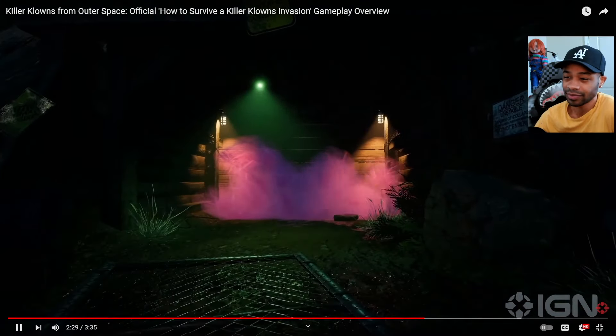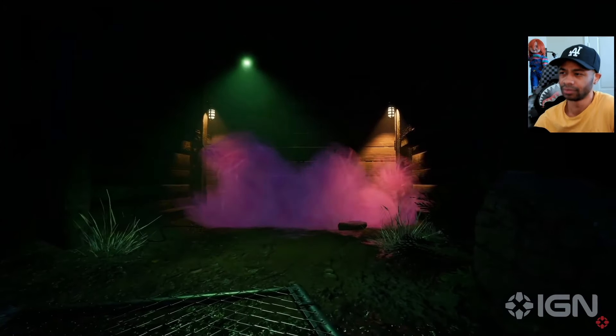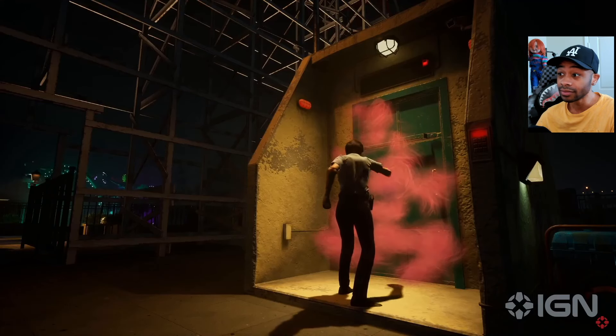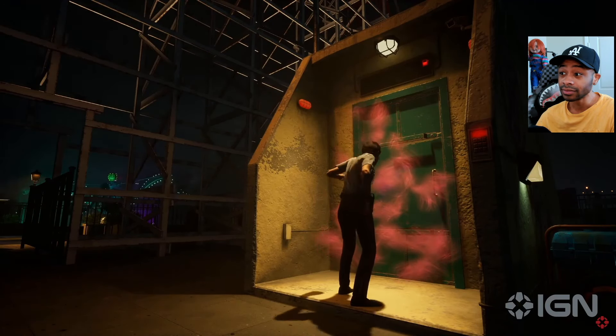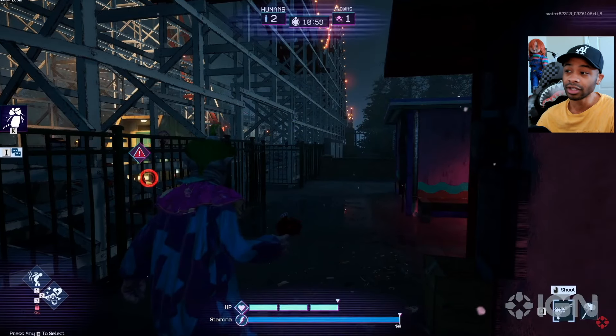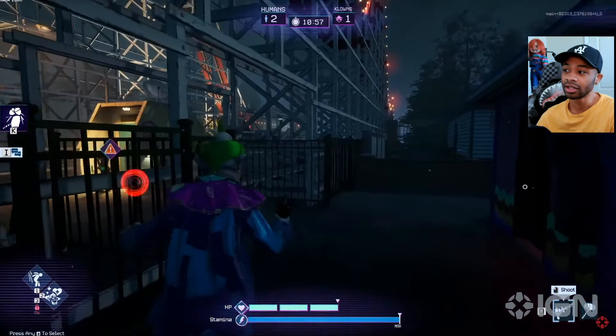Noting that clowns have the ability to coat each of these escapes with cotton candy blockages. This prevents escape progress and must be cleared off before you can continue escaping. Watch out though, because failing quick time events while clearing cotton candy or interacting with escape objects can signal the clowns to your presence. It's like a skill check — if you take too long or fail while doing it, it's letting them know.